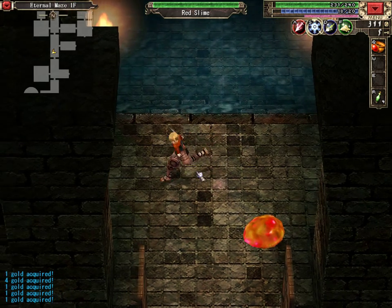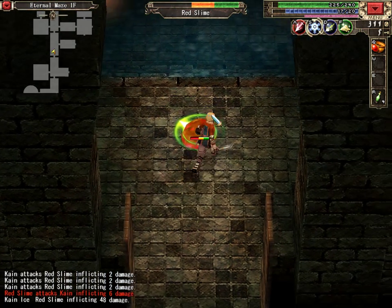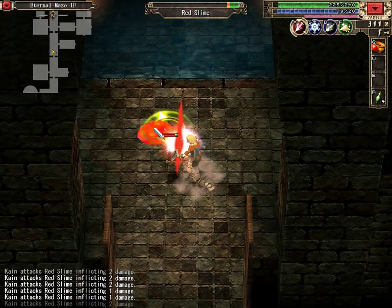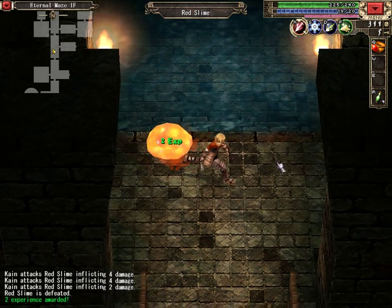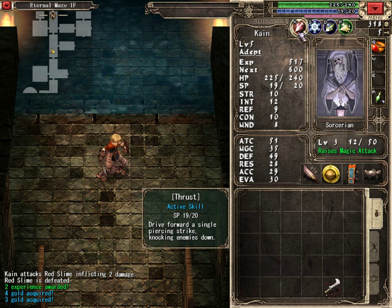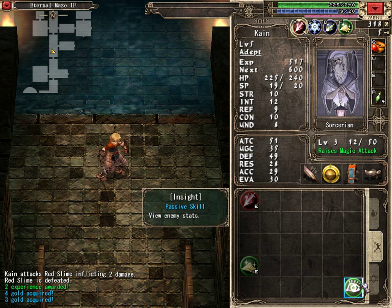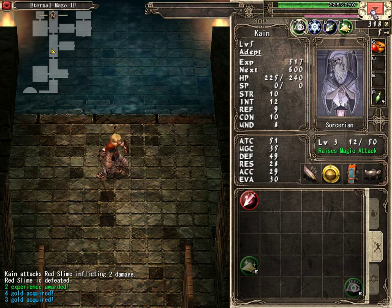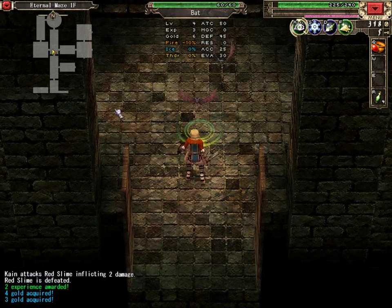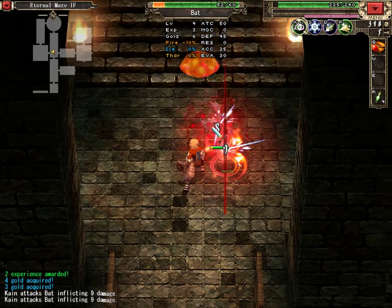Oh, I haven't actually enabled Insight yet, have I? I shouldn't have done that while I was standing so close. That still only does two damage to you. Since we'll mostly be fighting the undead, I'm not going to use Thrust much — the undead don't get stunned by Thrust, they get pushed back but not stunned. Put Insight there, and whenever we select or see an enemy we'll be able to see their stats — like minus ten fire resistance, level four, and so on.